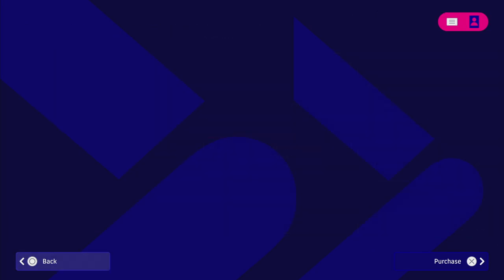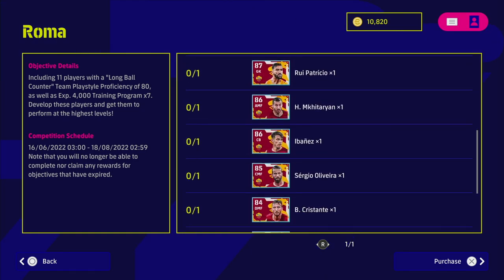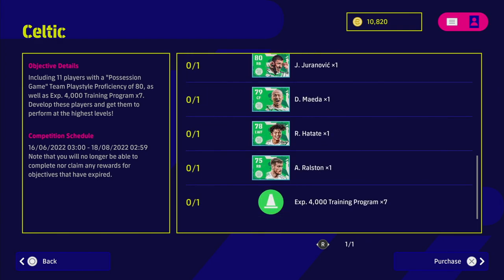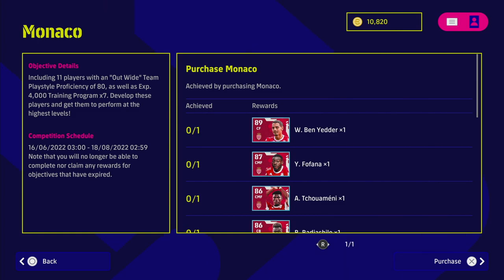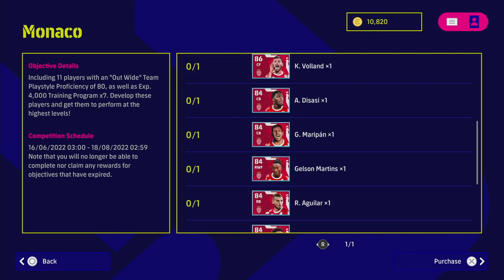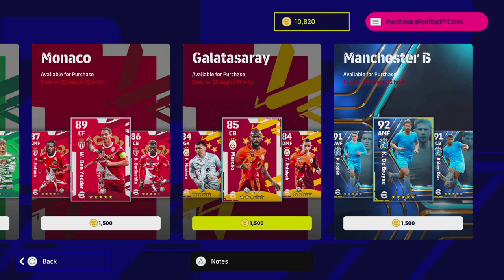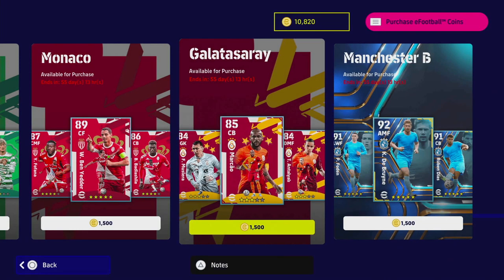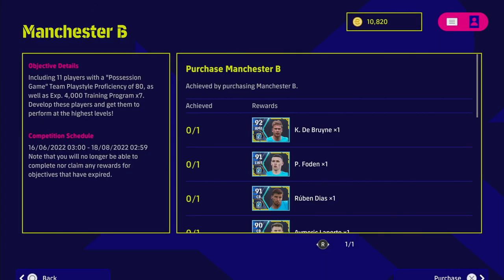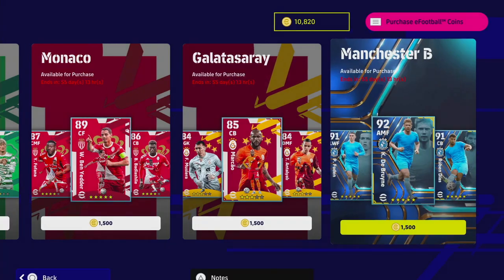The remaining teams include Roma, Celtic, Galatasaray, Monaco and Manchester City. Monaco have Ben Yedder and out wide play style, and Galatasaray and Manchester City both have possession game team play style. So that covers all the packs.